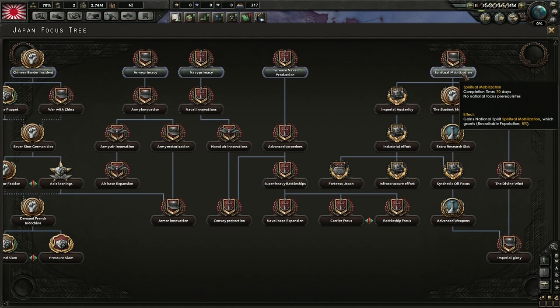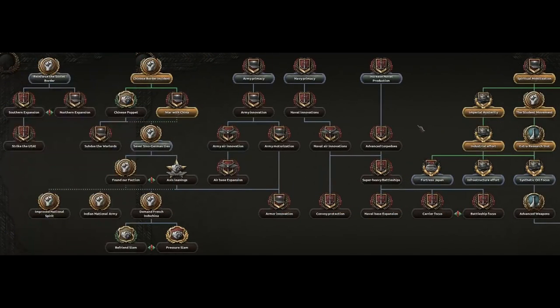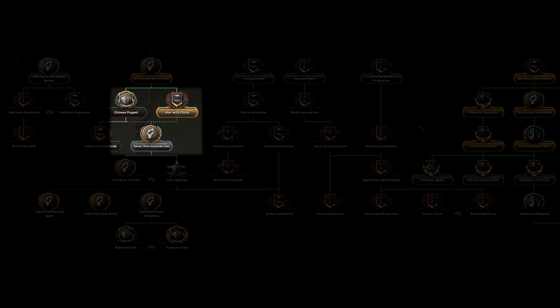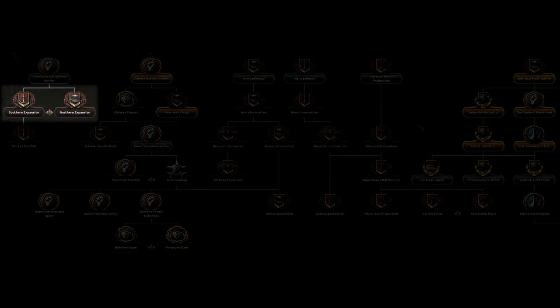This tree works much like tech trees in other games. You may always choose any focus from the top row, but you may also choose any focus which is connected to the top row by a chain of already completed focuses. The dotted lines here indicate that if you have completed either Chinese Puppet or War with China, you can then select Sever Sino-German Ties. The double solid lines here indicate that you must complete both Naval Air Innovations and Advanced Torpedoes in order to explore convoy protection. The red exclamation point with the green arrows indicate an exclusive choice — you can either focus on northern expansion or southern expansion. Once you choose one of them, the other becomes unavailable.